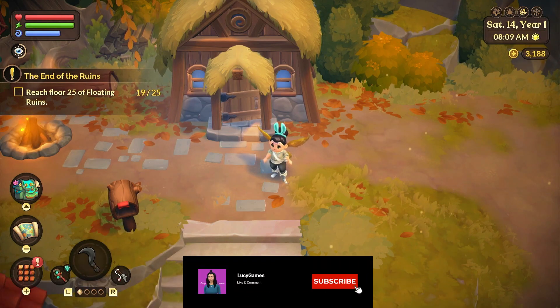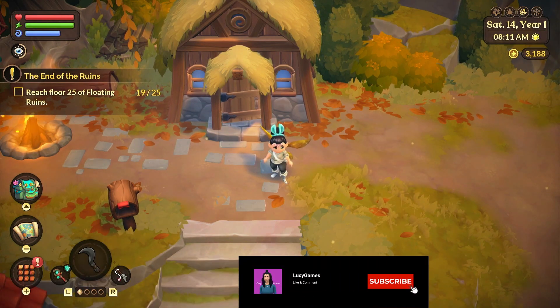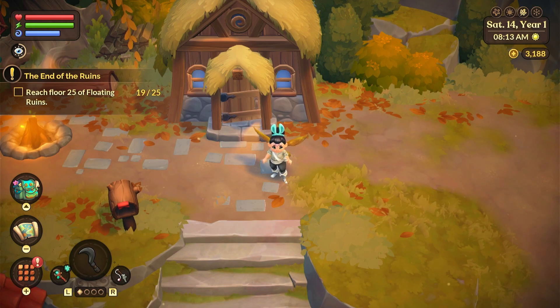Hello everyone, it's Lucy here and I'm back with another video. Today I'm doing a part of our Fae Farm, so we're going to be heading to the floating ruins to try to get through it because we have to get to level 25. I don't think we defeat the boss — we just feed it things and hopefully it will close down, and then we can move on to the next one, which I think is the lava one.